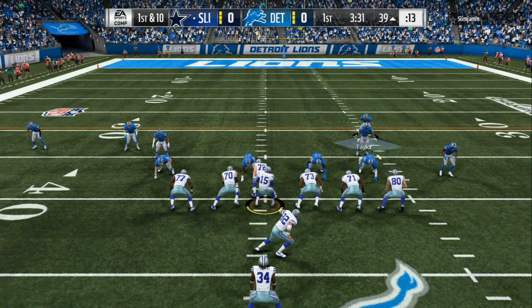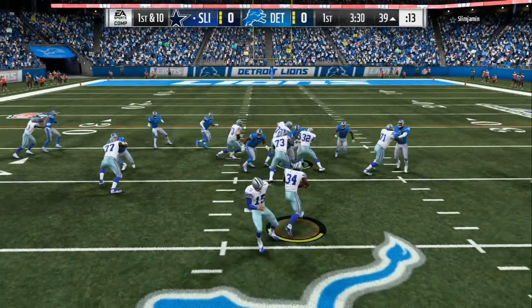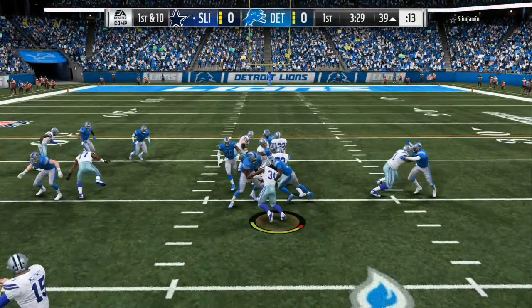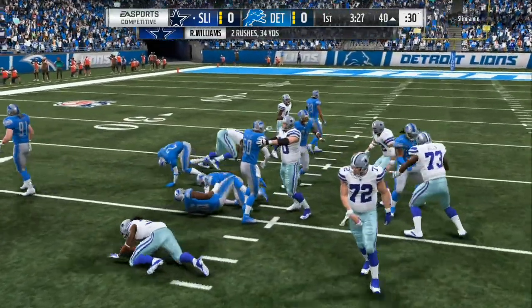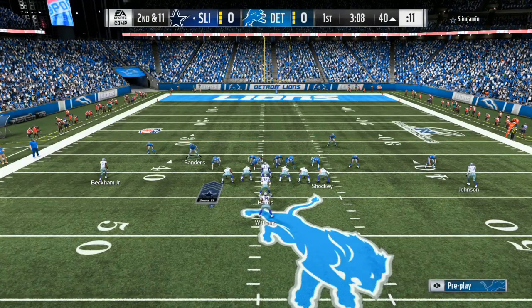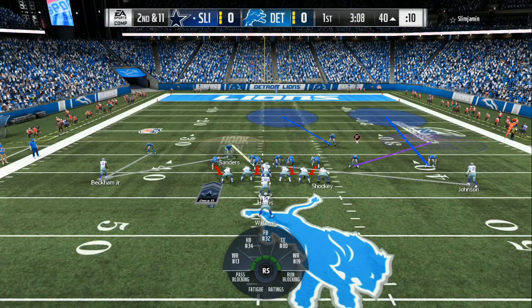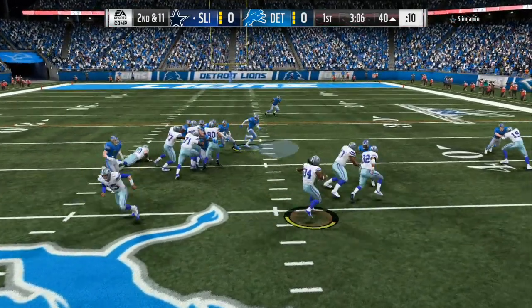Because if I shoot the gap and somebody picks me up, it's gonna leave somebody free. I shoot through the gap, we get a block shed on the left side, and then we get a free guy on the right side. So if it's a run-type situation with two wide receivers, two tight ends, or something like that, you want to come out in cover three or cover four. You can also utilize man coverage, but that leaves you vulnerable.